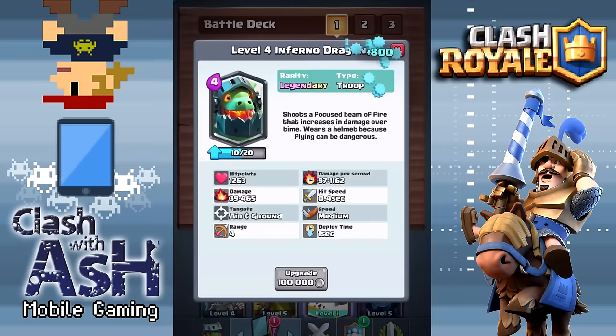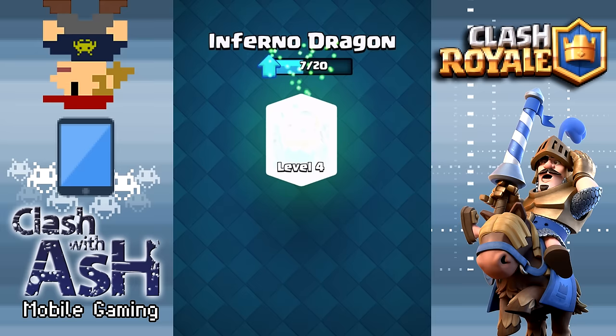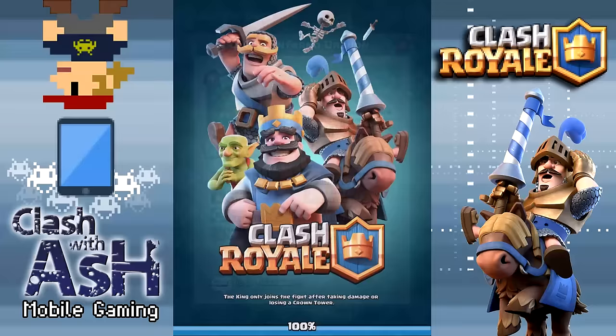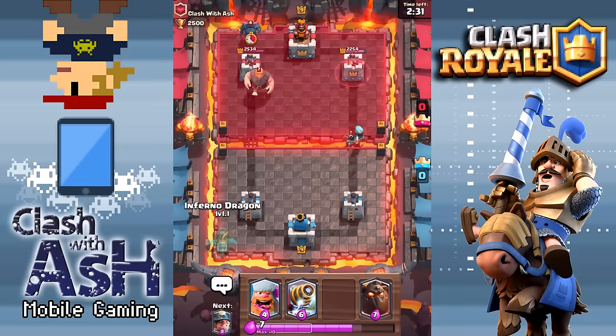Inferno Dragon to max level right now. I know a lot of you guys are interested in the stats and the progression of the stats. You can pause and take a look at what you're exactly upgrading — the damage and damage per second are both listed there, because this bad boy fires up just like an Inferno Tower. It gets incredibly, epically strong. I hope to demonstrate that in today's mini sneak peek, where I'm going to put up the Inferno Dragon on one of my accounts. I don't use the term OP, but this is the closest I've ever gotten to saying it. This card is insane.